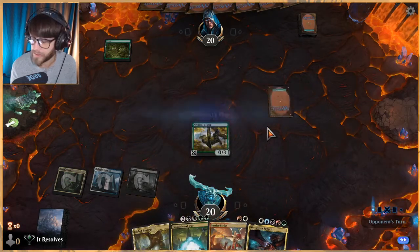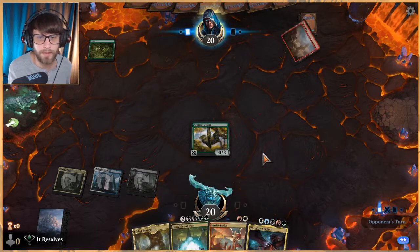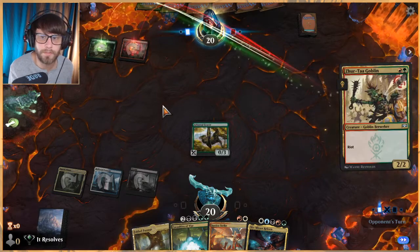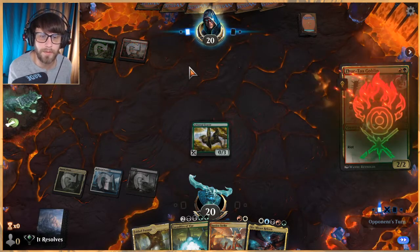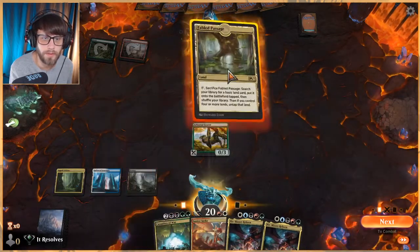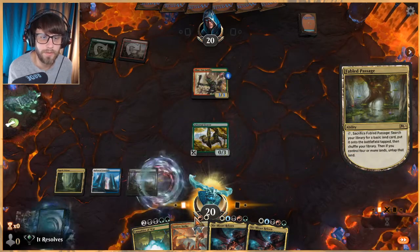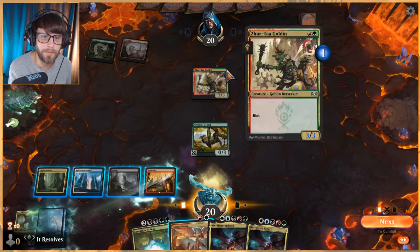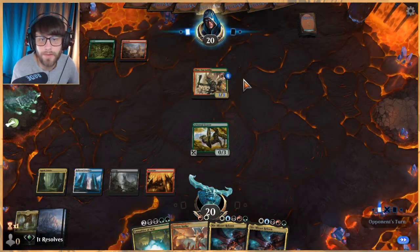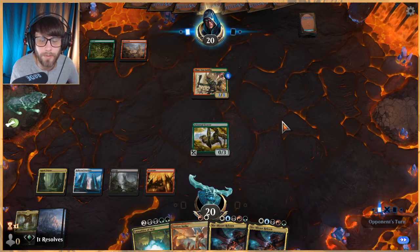Really doesn't matter which land since we'll be at four next turn. Kind of want to get a land so we can get Niv-Mizzet down, so we'll play that Swamp out. Unfortunately didn't hit a land, but we do get a red source and then we can instant-speed Justice Strike. They may try a Domri's Ambush, in which case we fizzle it, which would be great. We definitely want a sweeper in hand — a Time Wipe or a Solar Flare would be really great.